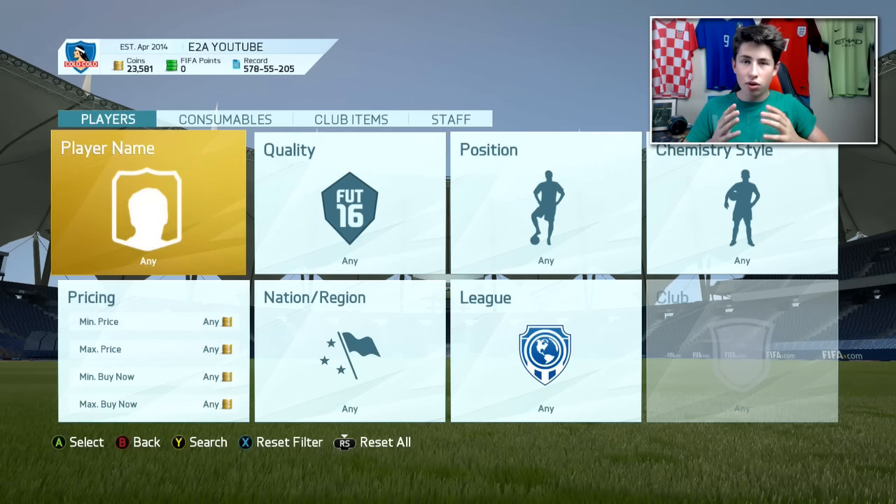If they do score, their prices will go up massively and you can make a lot of coins. The same happened when Godin scored in the Champions League Final last year. It also happened in the Africa Cup of Nations Final in 2014 — really, really big increase in price right there.